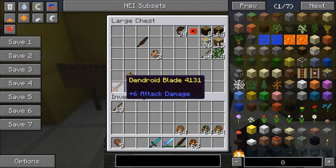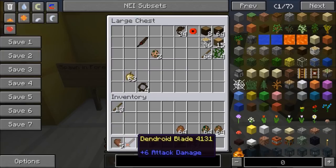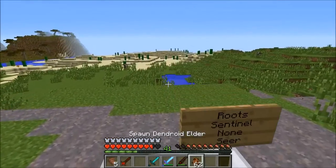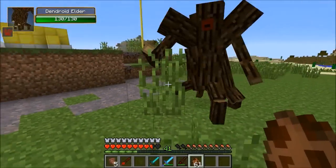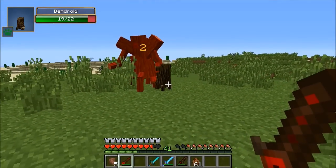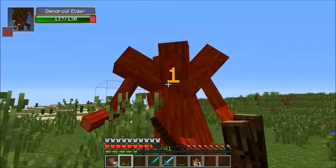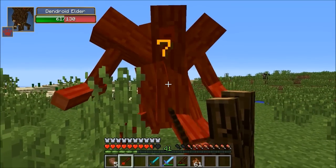Another really cool weapon you can make is the Dendroid Blade. The recipe is a root, an eye (which is the rarest drop), and a stick. This one can spawn in a good Dendroid to help you. So we take another Elder and if I right click the ground, I get a little dude that's going to fight him. There's a cool down so I can't use it again right away, but that's definitely going to help when you're fighting stuff. It is also a normal weapon that does quite a bit of damage.